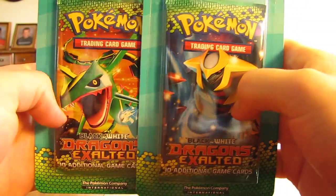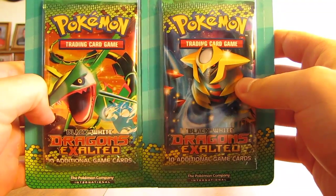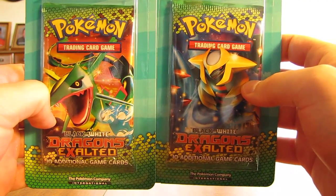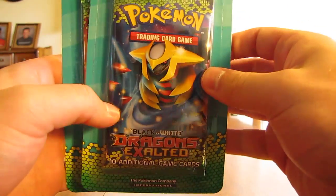Hey YouTube, this is Primetime Pokemon. Today I have to open up two more Dragons Exalted Pokemon booster packs. Just like last week, I got these two from Walmart. They cost $4.18 a piece. One has Rayquaza on the front and the other one has Giratina.